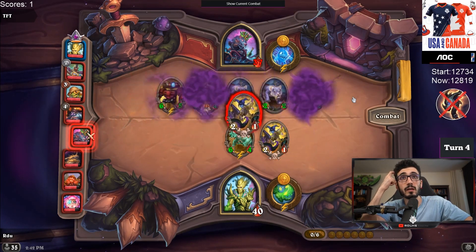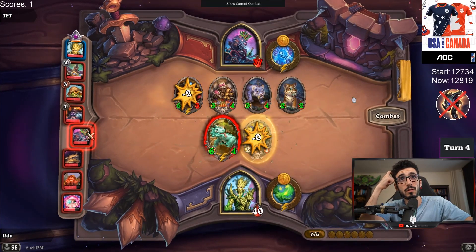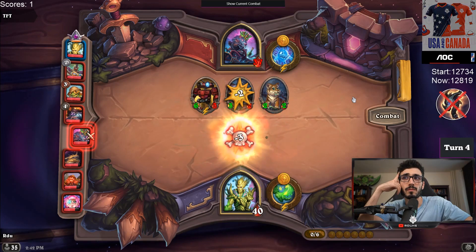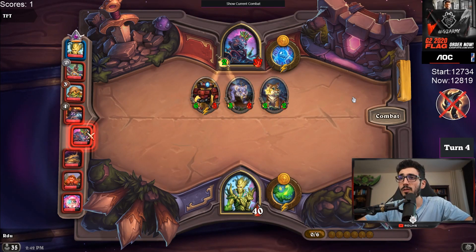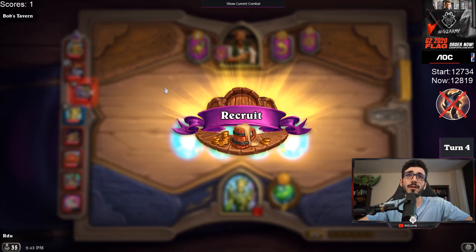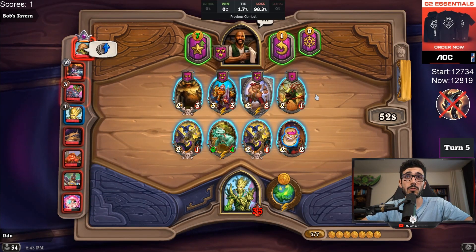The demon was better — was it better? Oh because it also gives you plus one plus one. I don't know if it was better. Sure it gives you a slightly better minion. Yeah I should have gotten a two-one, I always forget that death rattles buff the guy. I think I should have frozen on the three-three pirate previously. That was one mistake — now if I would have the demon I would buy soul juggler.